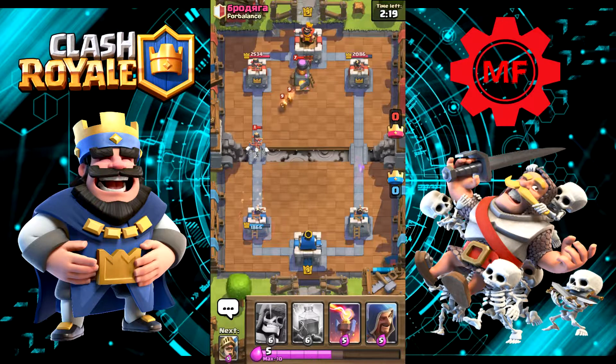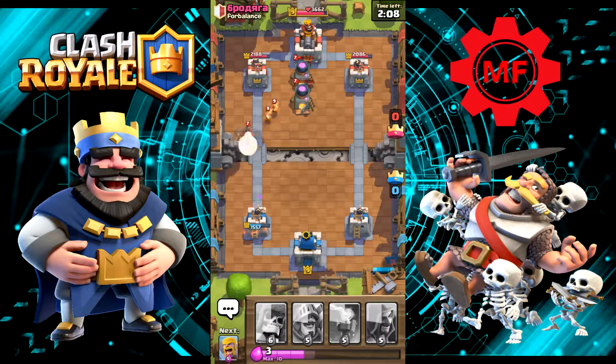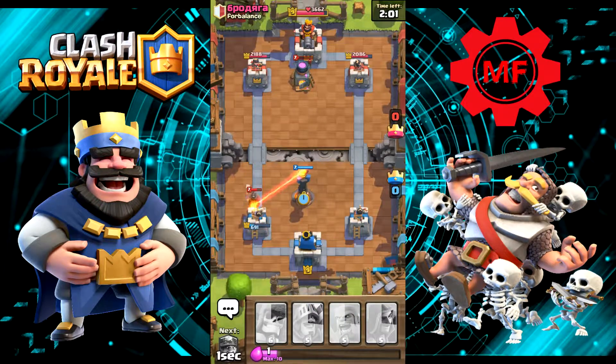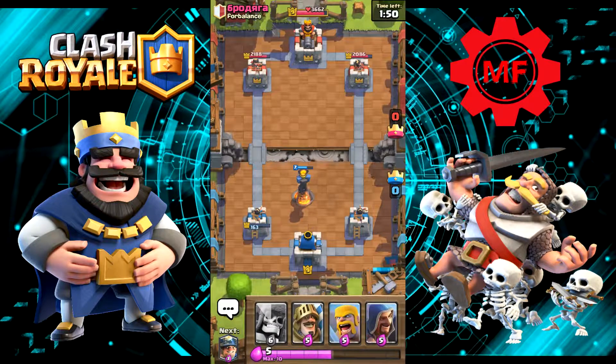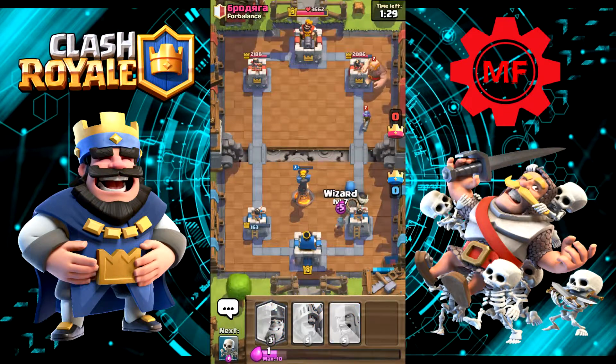He gave us Lightning, Giant Skeleton, and Prince. Let's go ahead and use Lightning. I don't have anything for it. We have a really heavy bulky deck with no Elixir Collector, so this is going to be difficult. We could do Giant Skeleton with Wizard. Let's get enough Elixir and put the Giant Skeleton back on the right, then put the Wizard behind the Giant Skeleton.